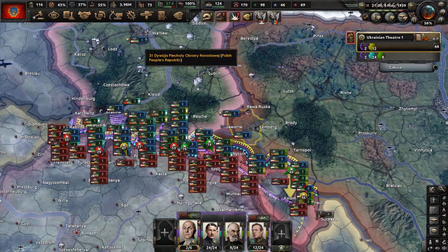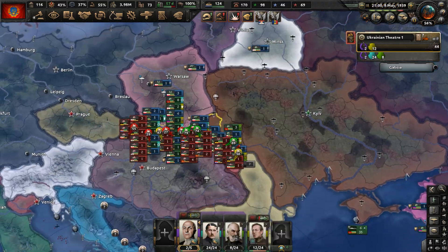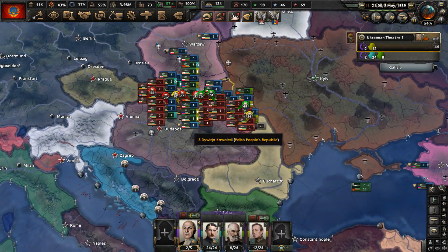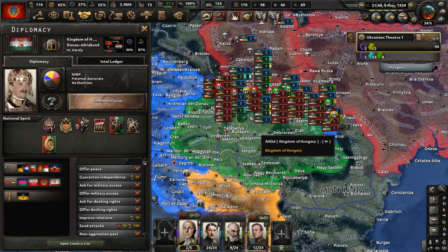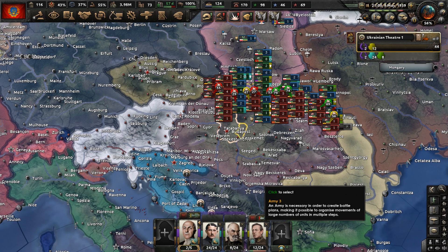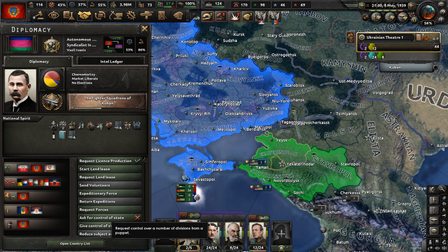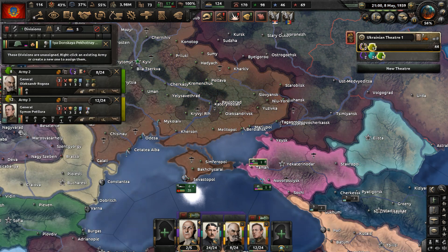I need to maybe reshuffle my front lines because I have a strategy to win this war — we got to win this war fast. That's preferable to a slow long conflict. Kingdom of Hungary, do not focus on them. I have a bunch of units for my puppets that are just going to hold the line. Speaking of those puppets, I need to transfer these forces here.